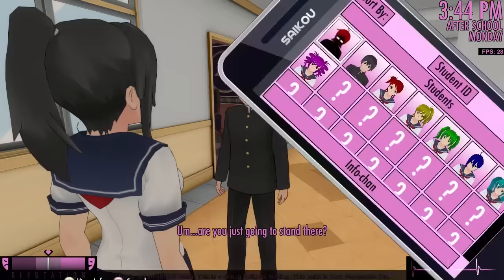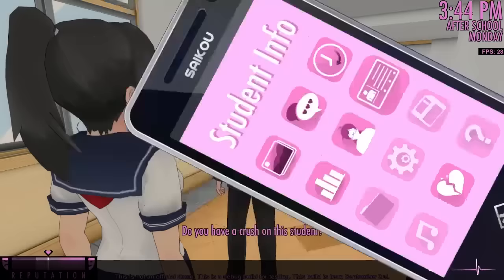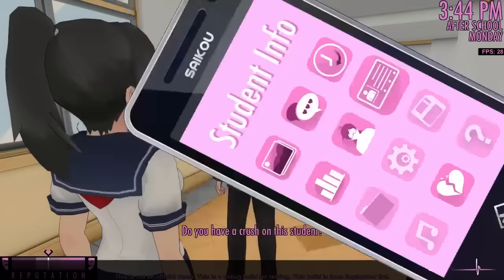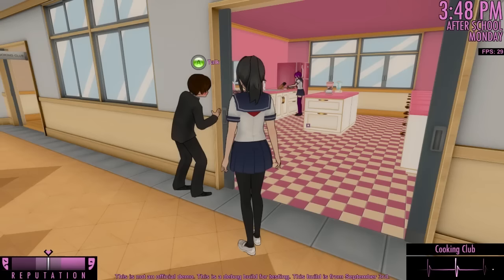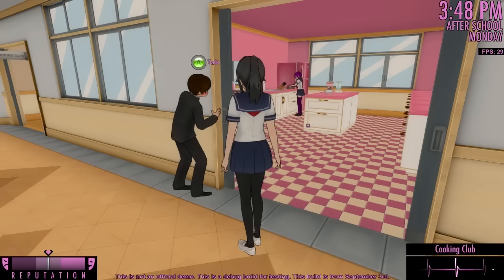After the task is complete, the task icon in the dialog wheel will be replaced with a heart icon. Selecting the heart will allow you to name the person that the suitor has a crush on. If you name the correct student, the suitor will ask you for advice on how to win their heart. This will unlock the Matchmaking menu.